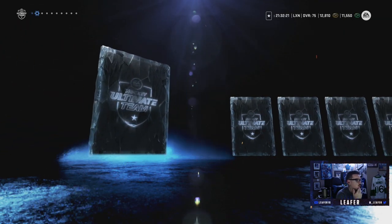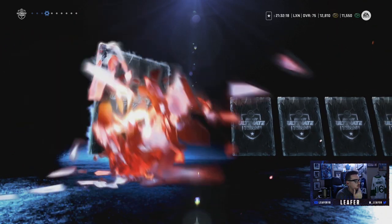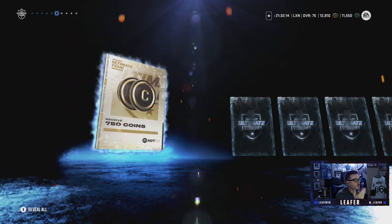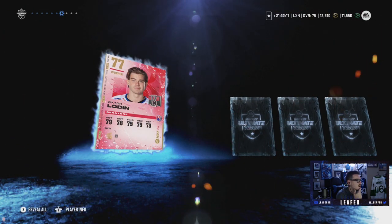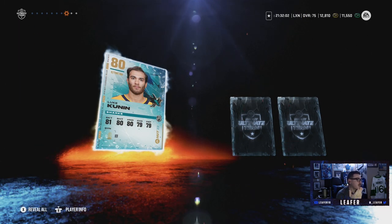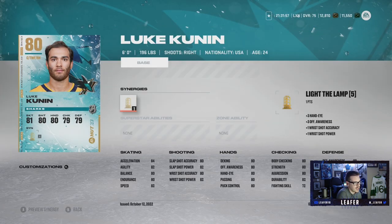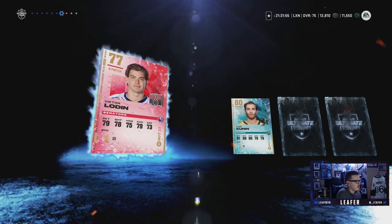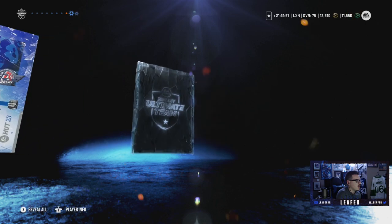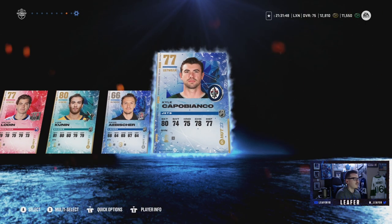It'd be funny if we pull Hutchinson again. We pull William Trudeau and a bunch of silvers. 750 coins — lump that onto our total. Victor Lodin, another center we can throw on the wing because he's left-handed. Luke Kunin — not too bad, another center we'll probably throw on the wing depending on face-off rating: Kunin at 75, Lodin at 72. Another left defenseman — our defensive core is looking good.